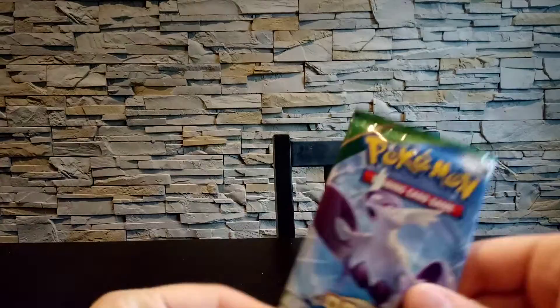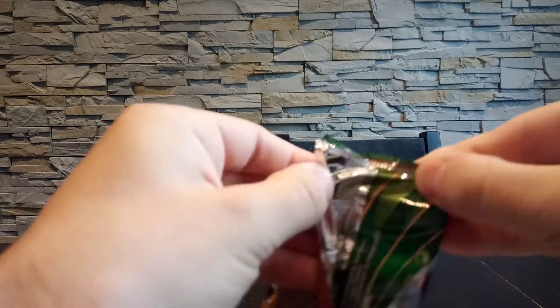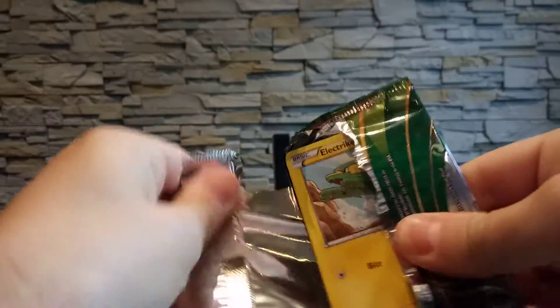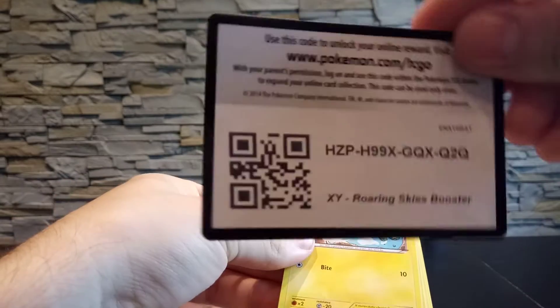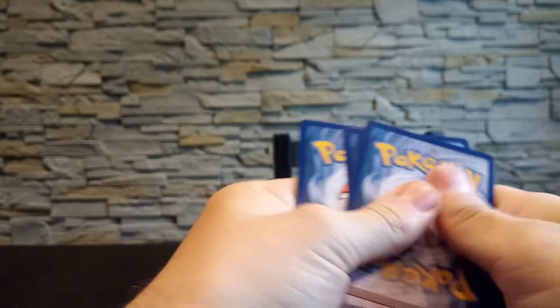Let's do the oldest pack in this opening and it's a Roaring Skies. As you may know, Roaring Skies has some good pulls — for example, we do have a Rayquaza Secret Rare. Here's the code card, and we also have a Shaymin EX; both the regular and full art versions cost a bit of money.